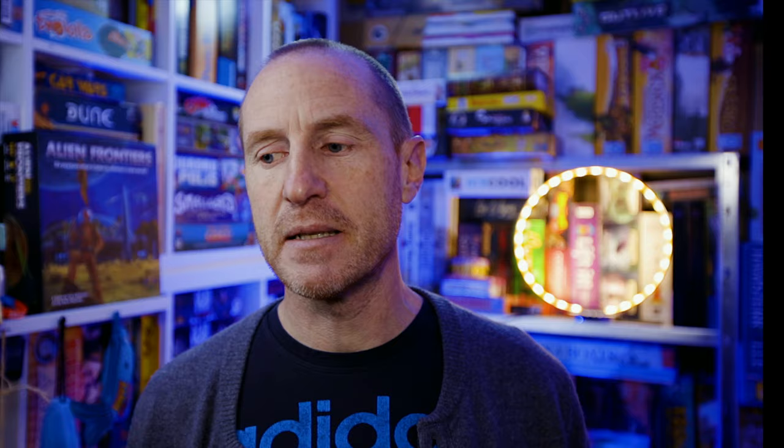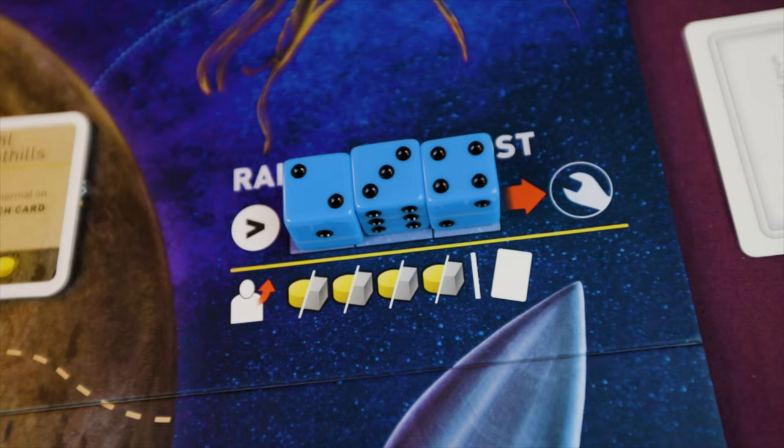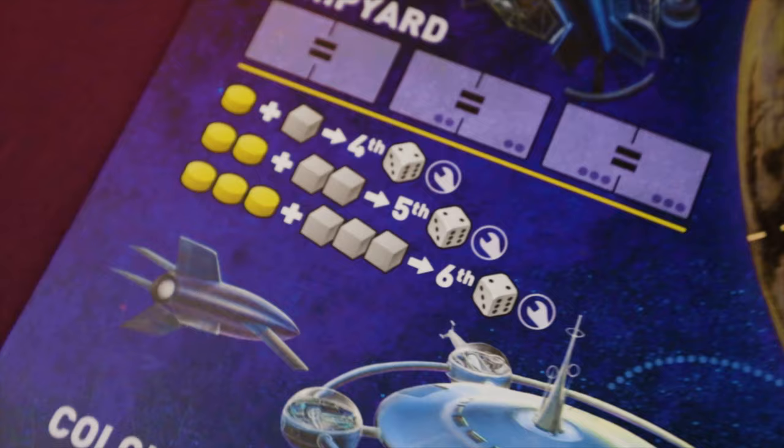The lunar mine is where you get ore - cheap and efficient, but you must place a die equal to or higher than the last die placed there. The maintenance bay is where ships deposed from their spaces go; you reclaim them next turn. The orbital market requires two dice of the same value; you pay fuel equal to the sum of one die to get one ore - really expensive but sometimes necessary. The raiders outpost is the take-that mechanism: place a sequence of dice like one-two-three, and you can take four resources comprised of fuel or ore from another player.